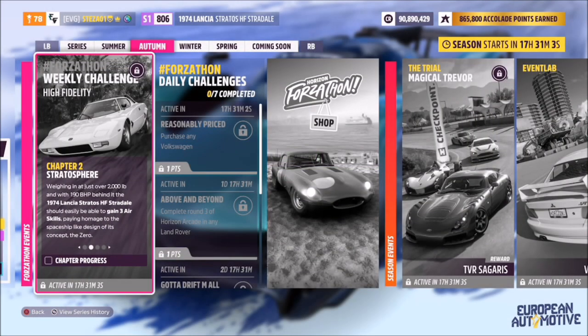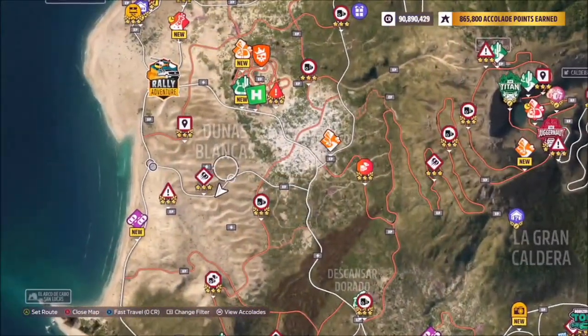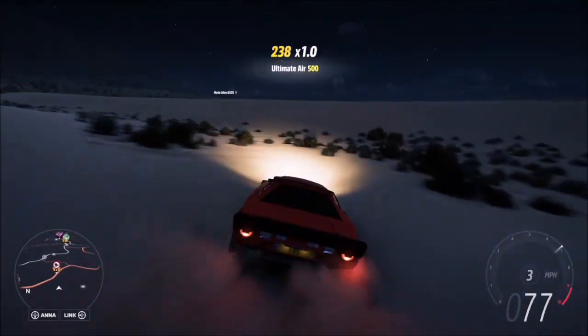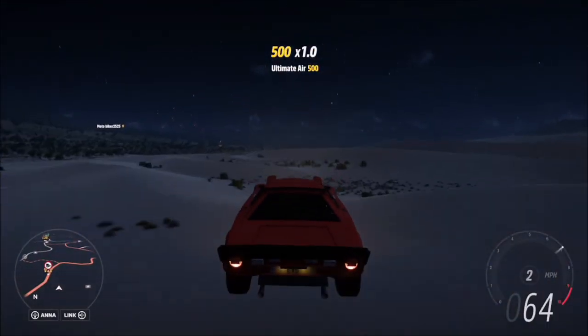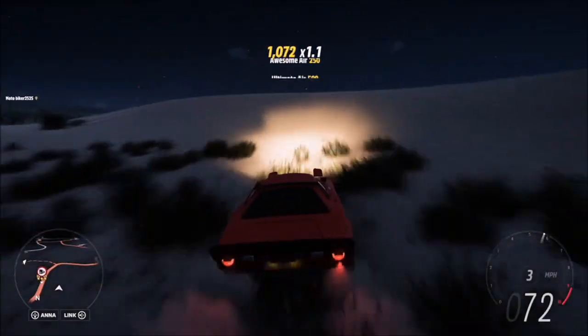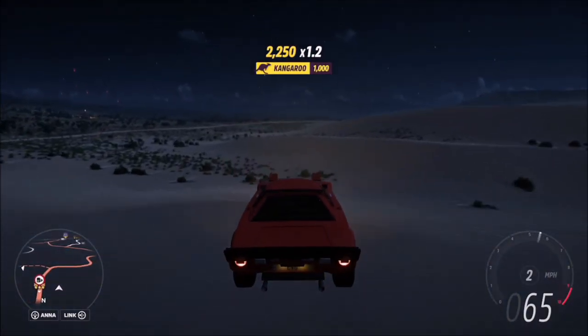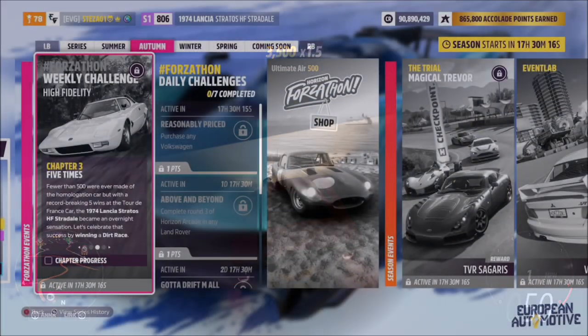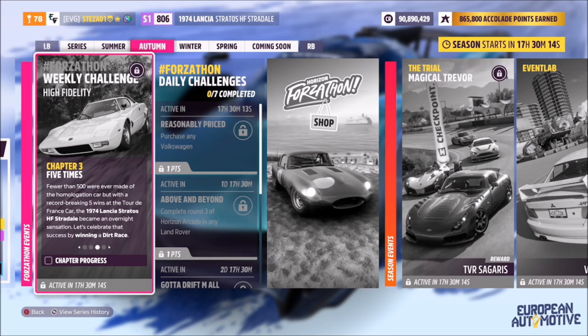The first challenge is super easy — it just wants you to gain three air skills. Whenever air skills are involved, I always recommend heading over to the Dunas Blancas region, which is basically a load of sand dunes. You can do this anywhere on the map, but this is probably one of the best places because there are endless dunes. It takes less than 15 seconds to complete.